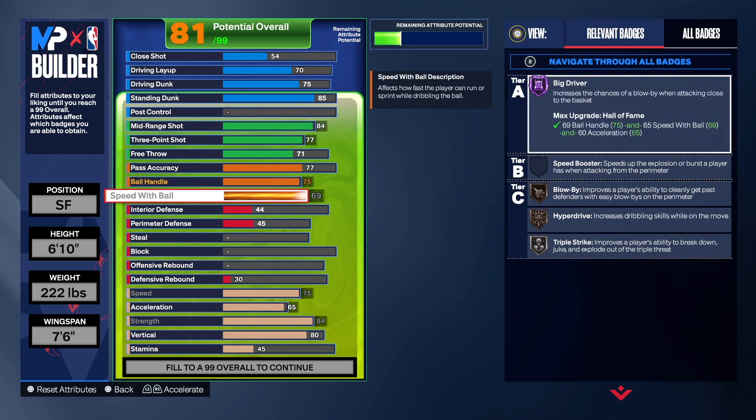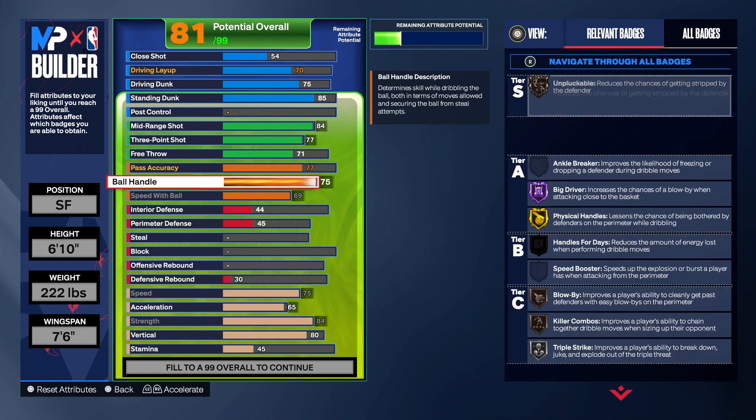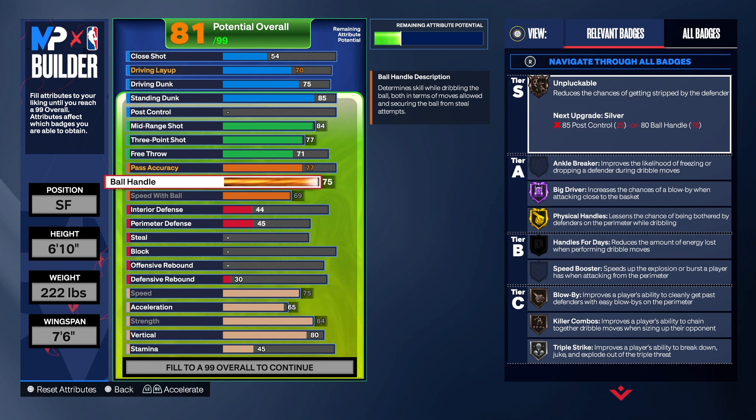For the ball handle, we're going to take that to a 75, and we're going to do a 69 speed with ball. So we got Hall of Fame big driver, blow by, hyper drive, and triple strike on this build. That's really good. We can move around with this build. You don't have to be stuck at the three-point line being a spot-up shooter or a corner sitter. We have physical handles on gold and killer combos on this build. Now, you can't get anchor breaker and speed boost because you are 6'10. If you go 6'9, you can get those badges. But at the small forward, you kind of want to be tall — 6'7, 6'8, 6'9, 6'10 is the way to go with those builds.